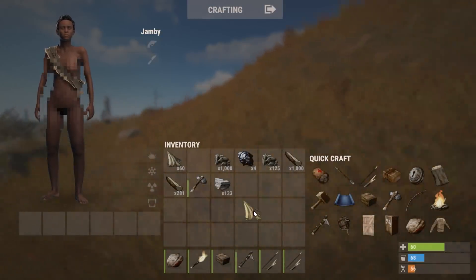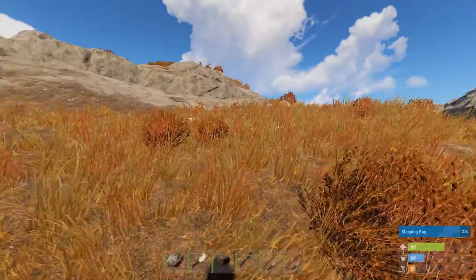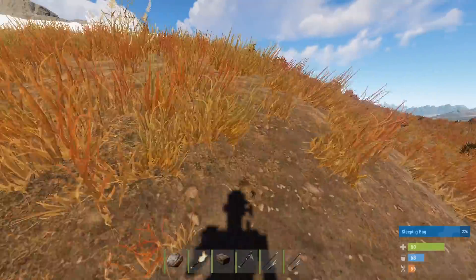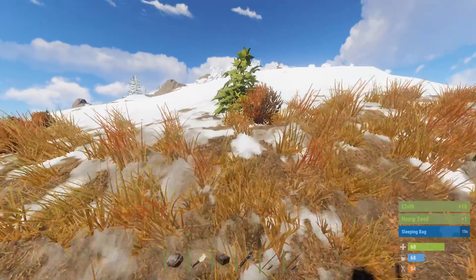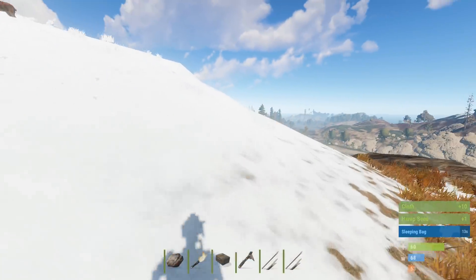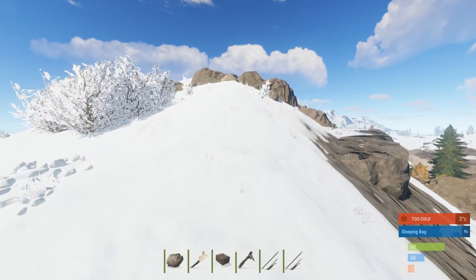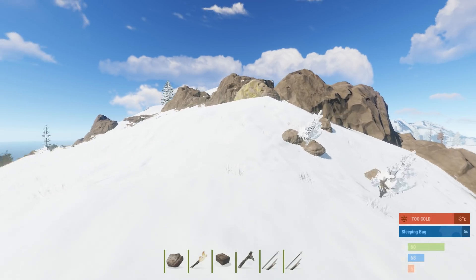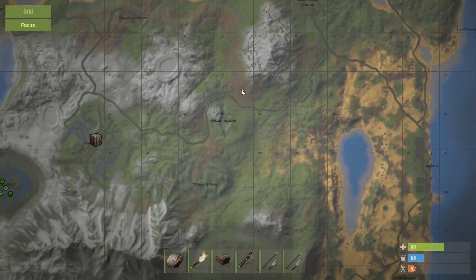One of the biggest tips I'll give you guys when you're starting on a fresh wipe is that you should try and craft a sleeping bag and choose an area as quick as possible, because you don't want to be one of these nakeds that just keep on the beach farming a spear, getting into spear fights, dying, and having to restart. Your first aim should be to get away from the spawn points.